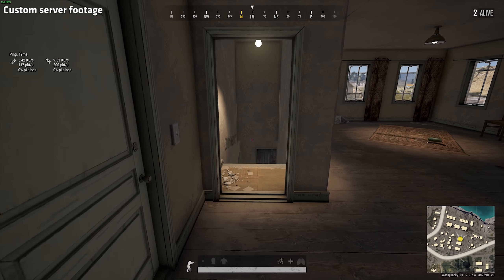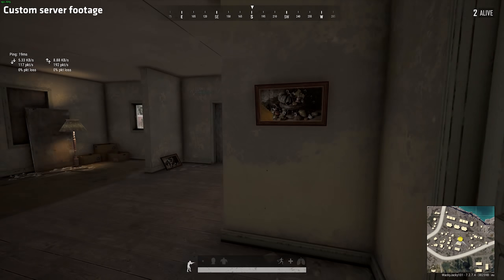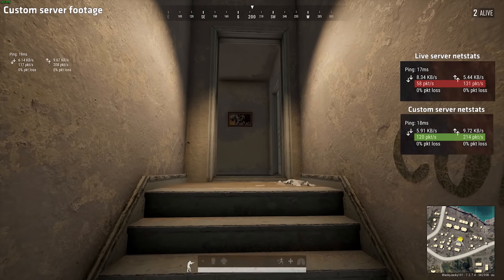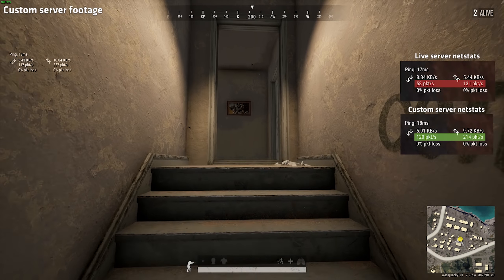I know this because on a custom server this does not happen at all — never, not even once. And the difference between live and custom servers is the tick rate. Custom servers send and receive data about twice as often as live servers, and here the movement when running down stairs is flawless.